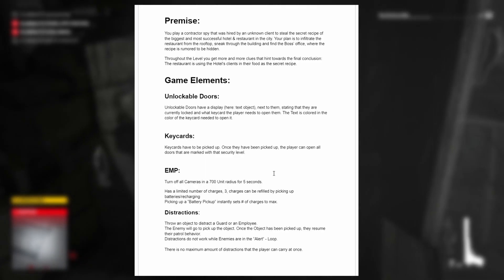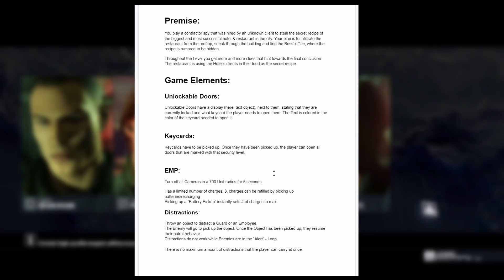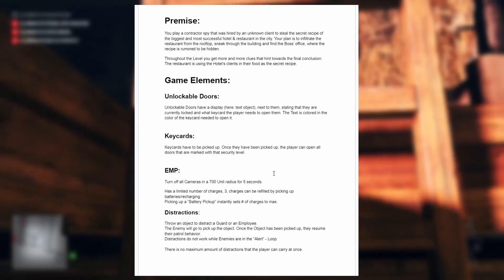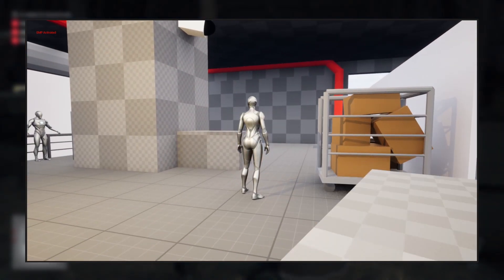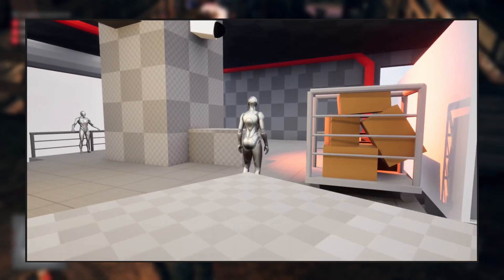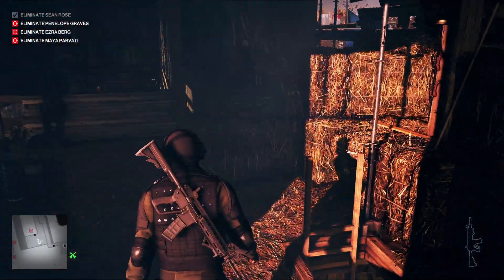The grappling hook has been completely removed because it felt like a very weird element. Maybe I'll bring it back as a movement element — I think that could be a cool idea. The light switches don't exist anymore either; they were a very weird and not very intuitive inclusion. Instead I now have an EMP. You press a button and it turns off all cameras within a 700-unit radius for five seconds — that's 700 units in Unreal Engine 5. It has a limited number of charges, currently three, and these can be refilled by picking up batteries, which instantly restore charges to max no matter how many you currently have.